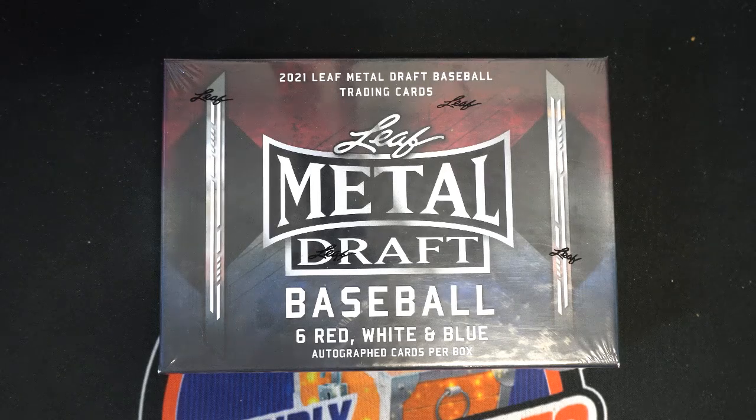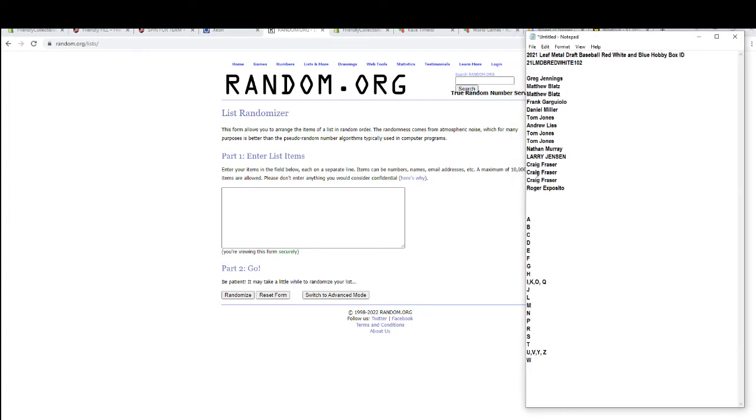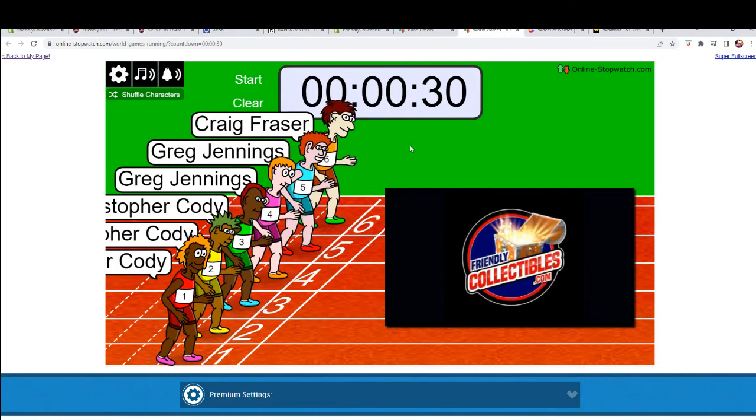Everybody, thanks for joining us. It's Friday — miraclebreaks.com — here we go! This is box 102 of Leaf Metal Draft Baseball Red White and Blue. Good luck. We've got Greg, J-Right, Roger — you guys are in for full spots. Let's make sure we've got 15. Two, four, six, eight, ten, twelve, fifteen — perfect. We've got Craig, Greg, and Chrissy. Good luck, guys.